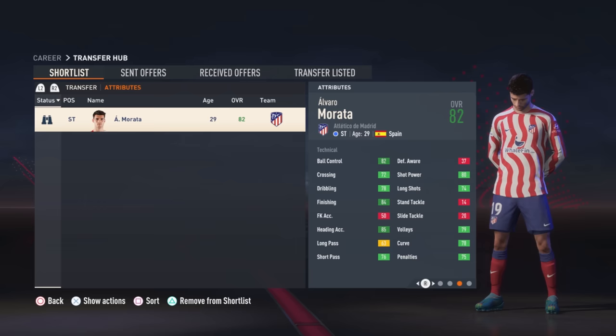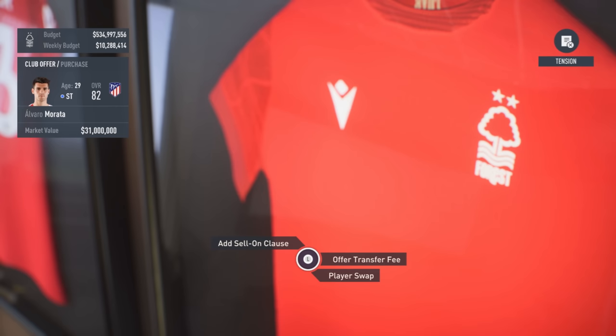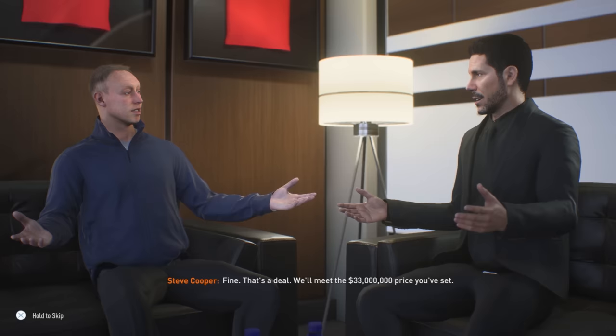We're going to approach for a buy, and on the right-hand side you can see a suggested value of 31.1 million. We'll get a couple of cutscenes — always fun when you start playing career mode, but they can get a bit boring after a while. We offer his exact market value, negotiating up to 33 million, and Diego Simeone is happy with that.